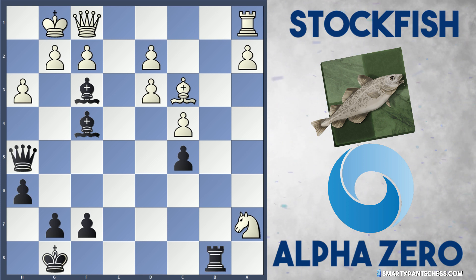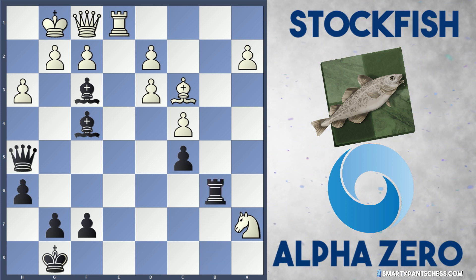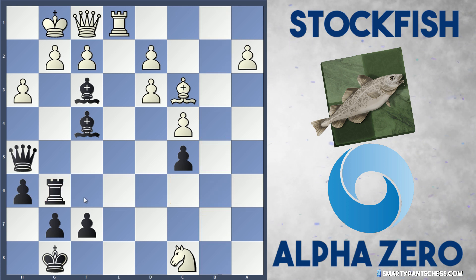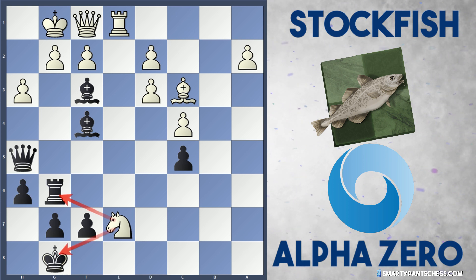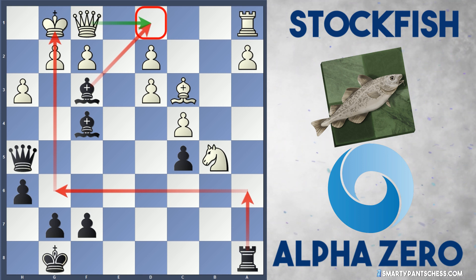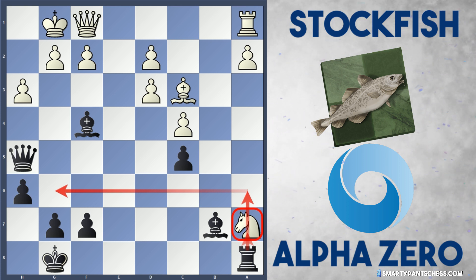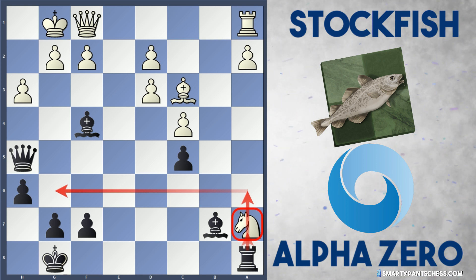But you might be thinking: after h3, why did Black have to play Ra8 — why not just play Bf3 straight away to stop Qd1? Well, they can't play Bf3 immediately because Re1 can be played, and after Rb6, trying to play Rg6, the knight on a7 is actually better placed than on b5 because it can play Nc8, attacking the rook. If Rg6, just Ne7, forking the king and the rook. So Black actually needs the knight to go to b5 first before Bf3 can be played. These are some very complicated variations.